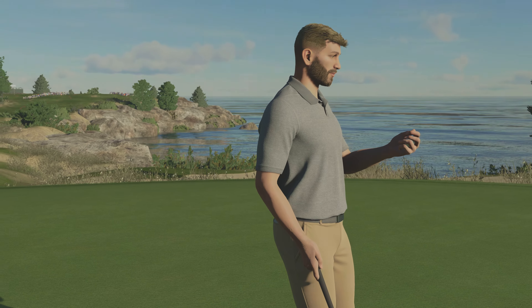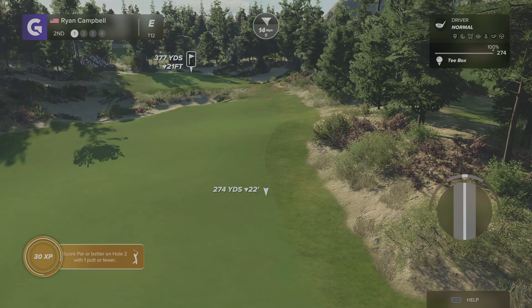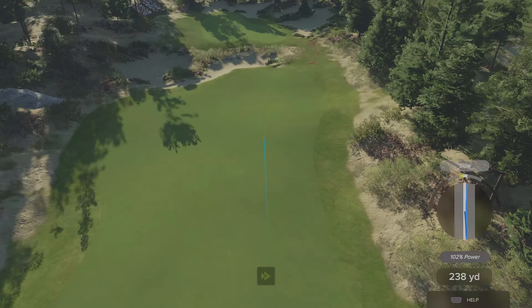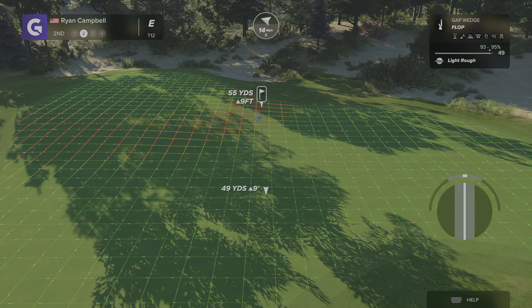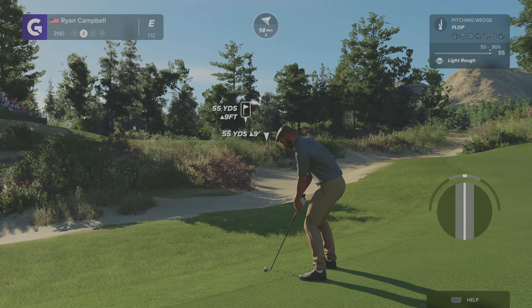We're tied for 12th after one hole at even par. Second hole, another par four, 377 yards — this is one of those drivable holes for long hitters. Wind is right to left and it's downhill, though I don't think it's going to roll that far. It went a little far and we're in the light rough at least, not the heavy stuff, so it won't take too much off our swing. I wonder if I can flop it up there with a gap wedge or a pitching wedge. The wind is just making things difficult.